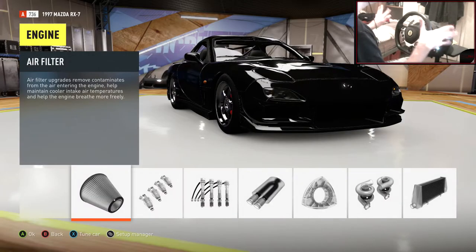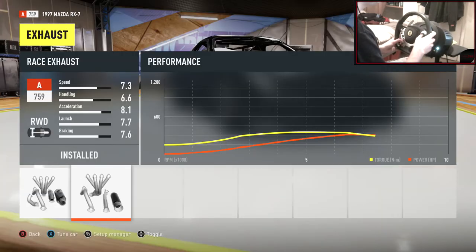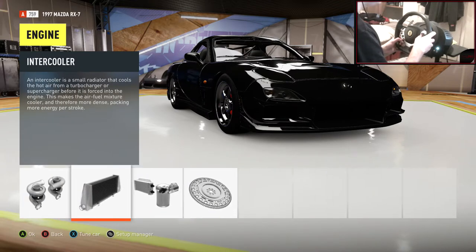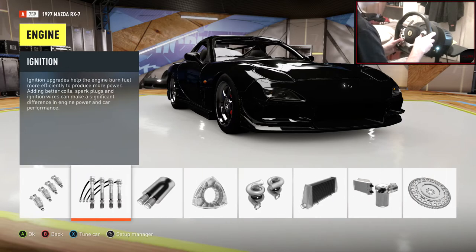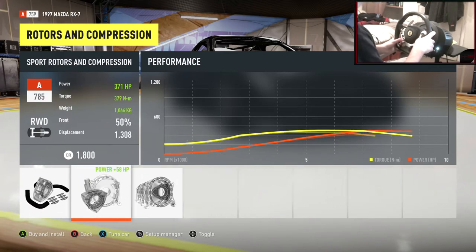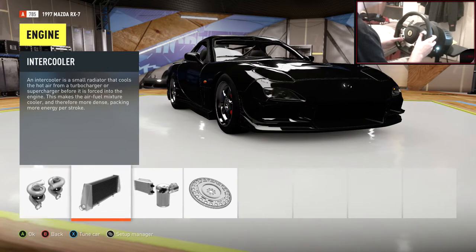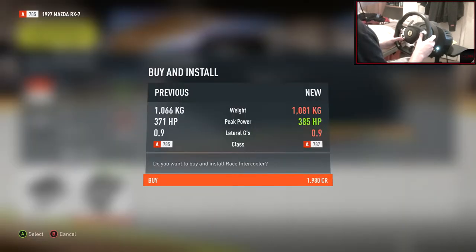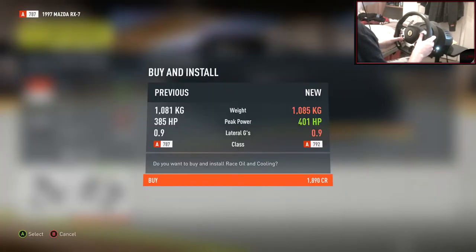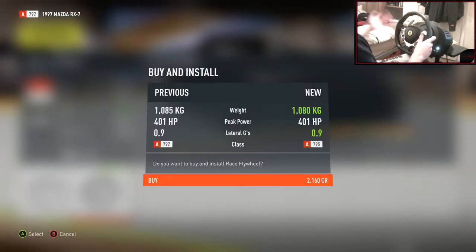How much power? I think around the 400 mark. So if we do race air filter and race exhaust just for the sounds - rotors and compressions, let's fully max those. 371hp. Intercooler - let's just go race intercooler, 385hp. All round cooling - this should take it just over. There we go, 401hp. We're just aiming around that. I'm just going to chuck on the race flywheel just to reduce weight.